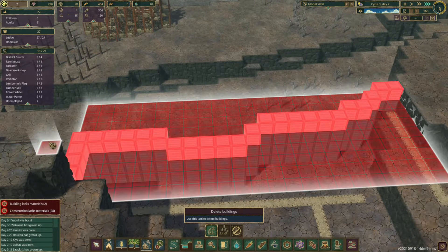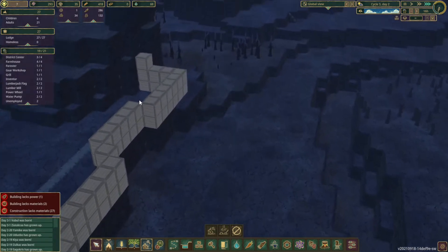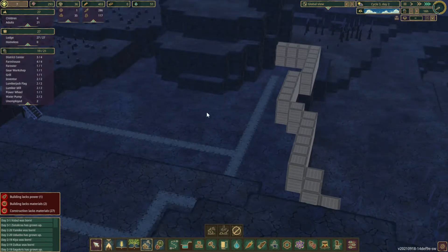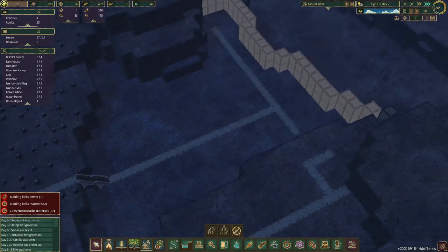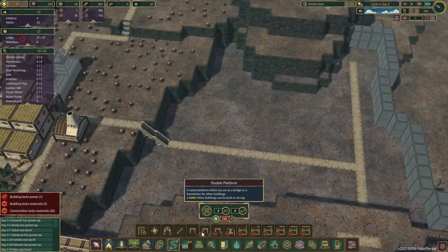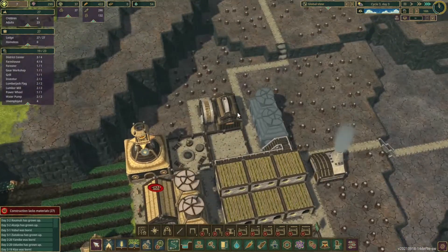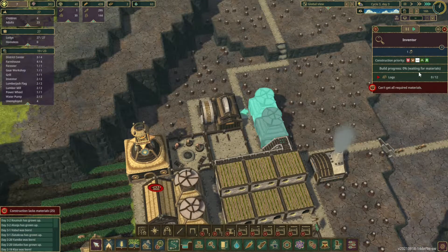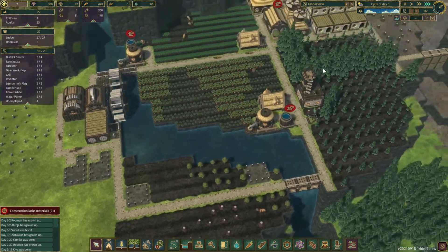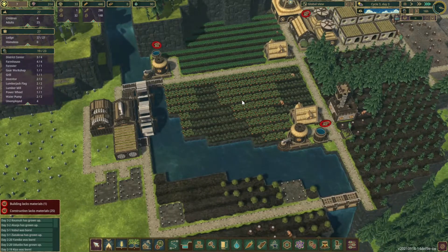That's something that maybe down the line I'll do — raise it up even higher. But for right now, I just want that first height all the way across, because I want this to be a giant water reservoir. What we may do in the future is, looking at the fact that we can place double high platforms, we may look at placing some houses on top of the water itself — I think that would be cool looking. We've got four unemployed. Let's go ahead and move the inventor to the top of the list, and then the forester over here to the top of the list as well.